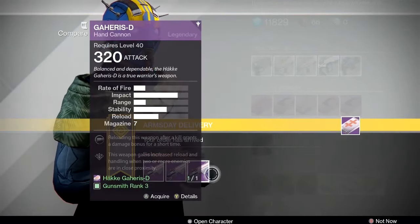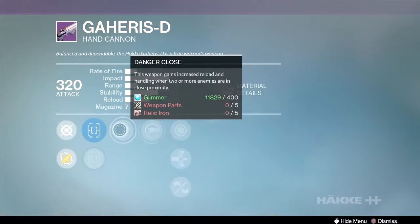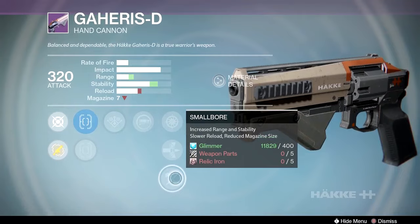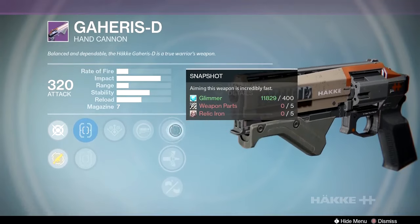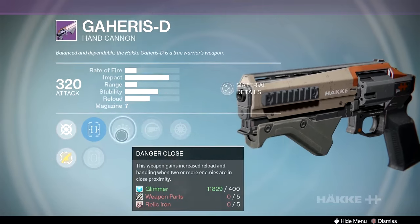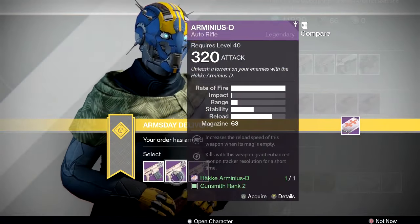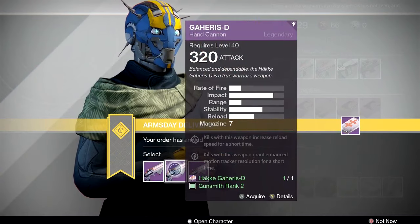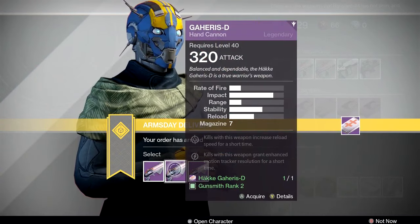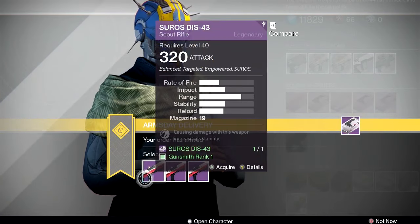Another Gaheris roll has relentless tracker and feeding frenzy with reinforced barrel — that's actually pretty good because the feeding frenzy gives you reload and reinforced barrel helps range. A third has reactive reload, danger close, and small bore — small bore will bring the mag down to about six rounds. The second or third option is the best of the week on that gun, though I doubt many of you picked it up.